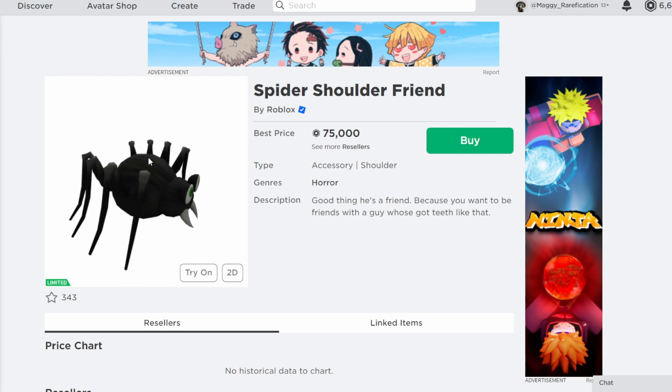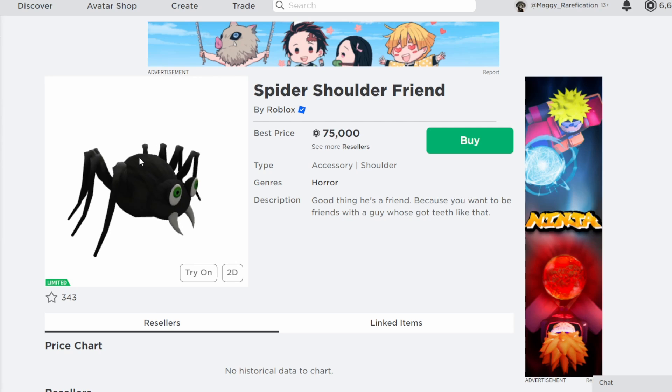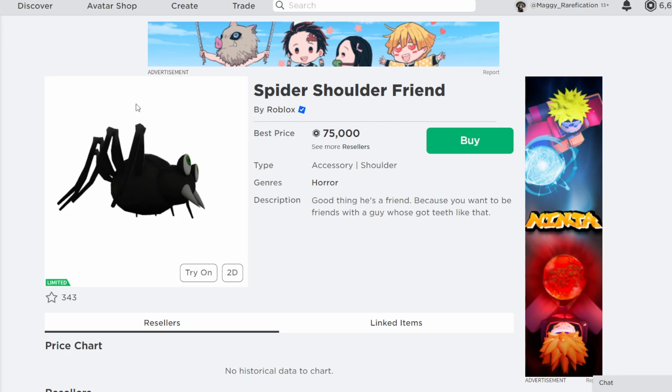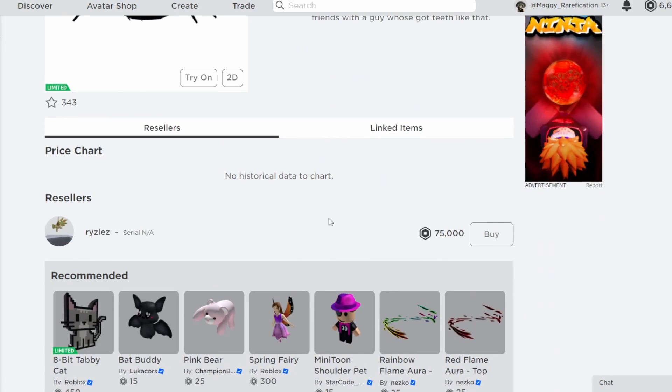Next, Spider Shoulder Friend. This one's also really cute — it's definitely a very classic looking shoulder friend. There are many different kinds of these shoulder friends used as pets in various games, and this is definitely a pretty iconic one. It doesn't have that many owners, kind of similar owner count to Cool Bones, but this one's actually much older, which is why it's selling for a lot higher.